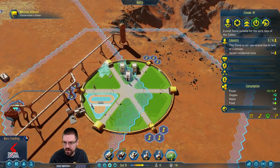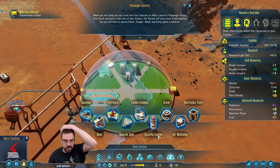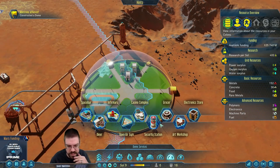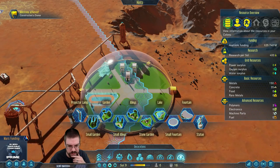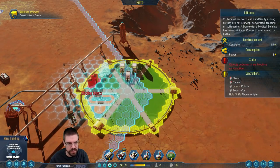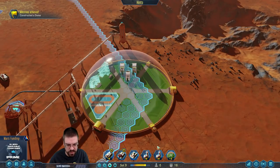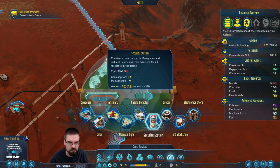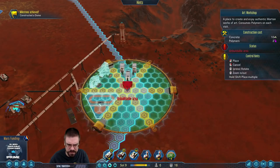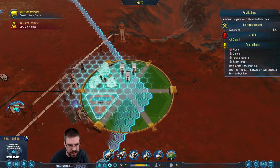It does have polymers — how are we doing on polymers right now? Three. Okay, we're gonna have to bring a ship back. We got the diner in there. Let's put in the infirmary, and let's also put in an art workshop, and then we can put a little tiny small alley right there.